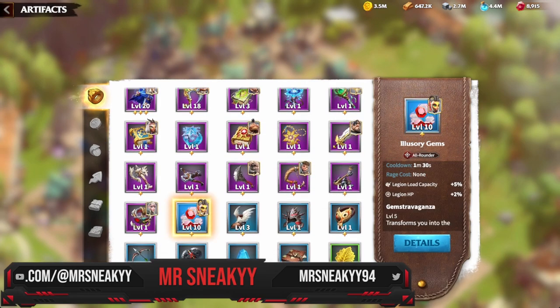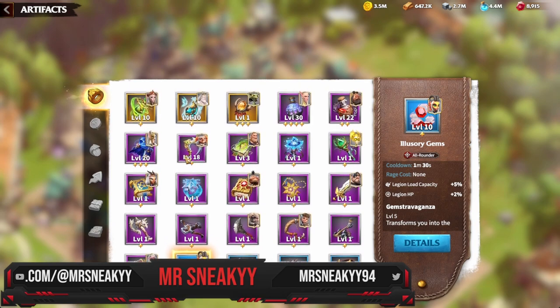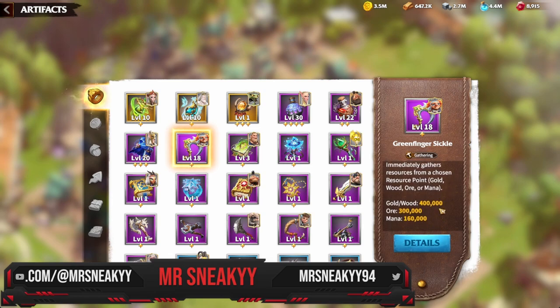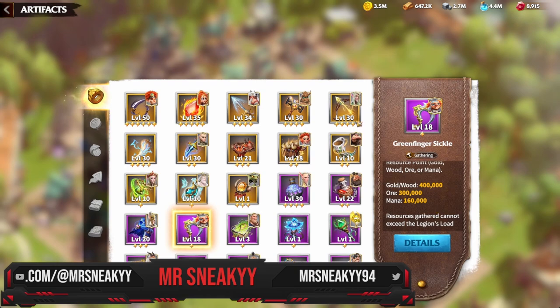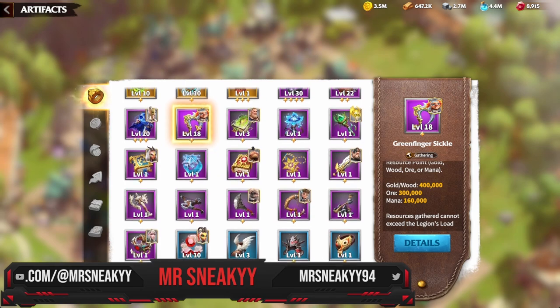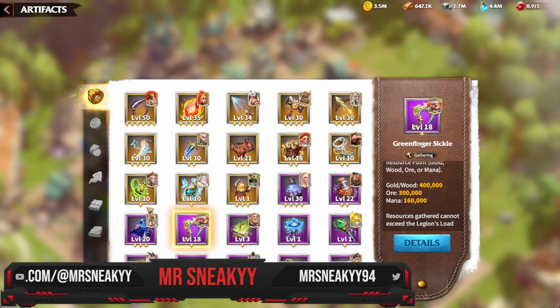These farming artifacts give you a considerably better farming march. Gems at level 10 let you farm a little more, and Green Finger Sickle raises your load cap — more importantly, when triggered it gives you a massive amount of resources. For farming artifacts, level 10 is fine; I tried going to 20 and it wasn't worth it. These will stay at one star generally, but allow you to farm very effectively.